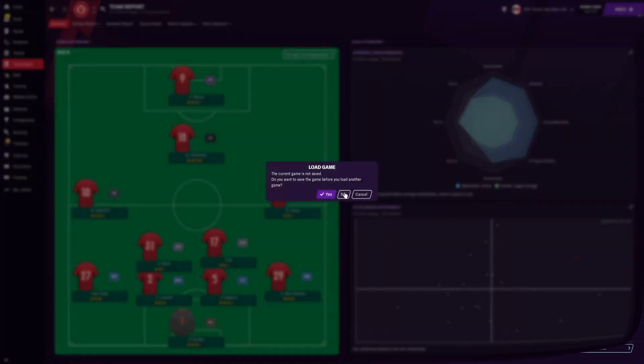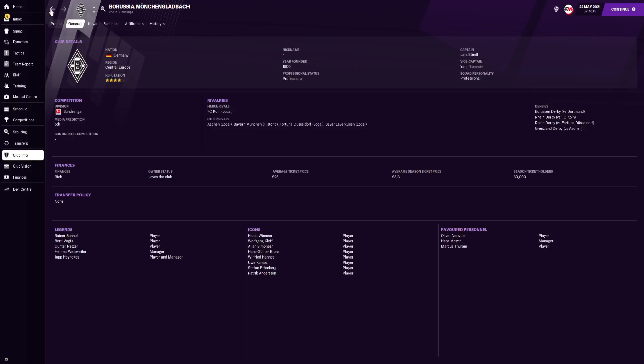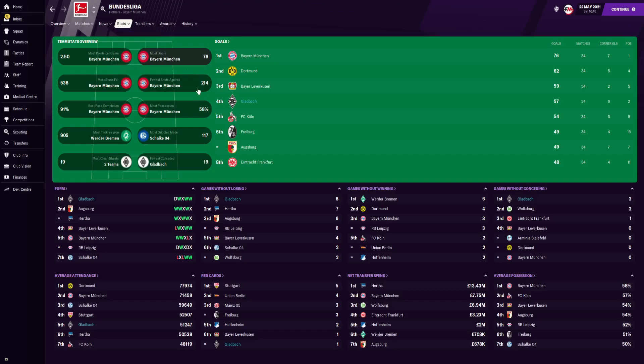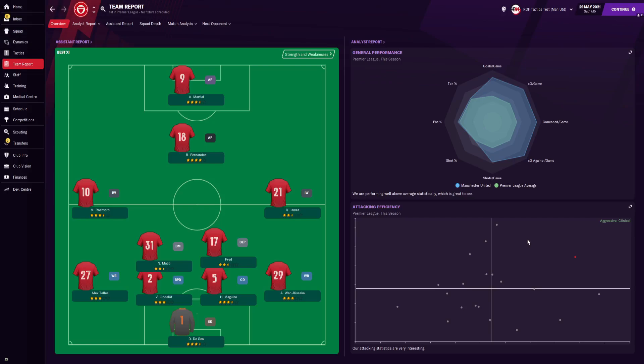We also tested this with Borussia Mönchengladbach on a different save. They came in second place — predicted to finish fifth or sixth at the start of the season — so they exceeded expectations. They played 34, winning 20, drawing 11 and only losing three, with a points tally of 71. In the Champions League they got knocked out in the first knockout stage by Barcelona. In the Bundesliga they had the fourth most goals and came in sixth for shots. Defensively, only 19 goals conceded in the Bundesliga — very impressive. They also had the joint most clean sheets with Bayern Munich, both getting 19.